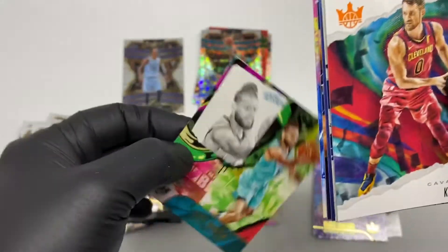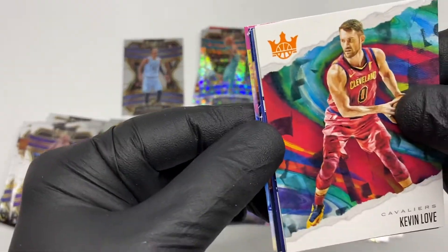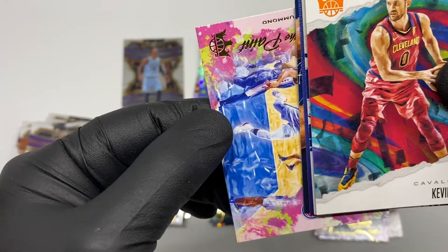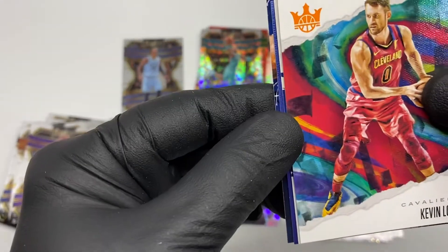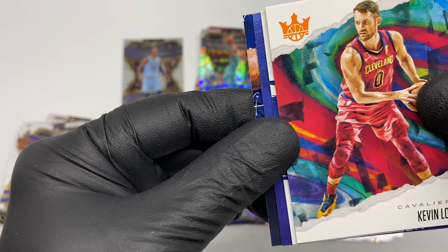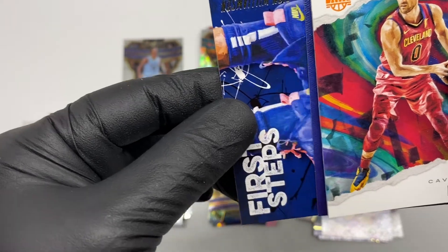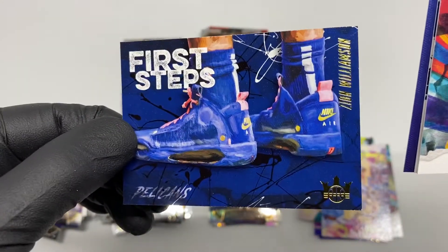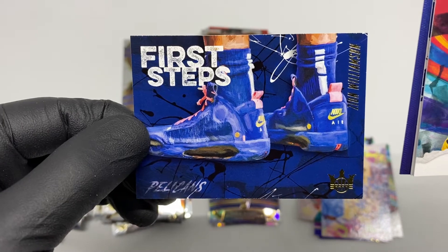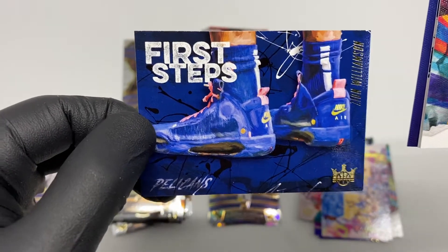Cody Martin level two RC base. Andre Drummond — Points in the Paint. First Steps — ooh, nice. Another First Steps — Zion Williamson! Yes, nice! So I got two of these Zion Williamson First Steps cards.